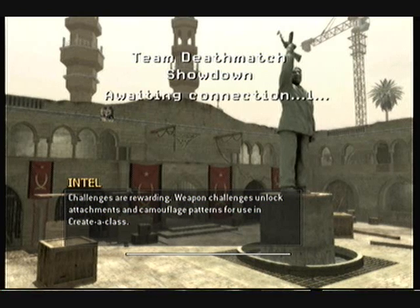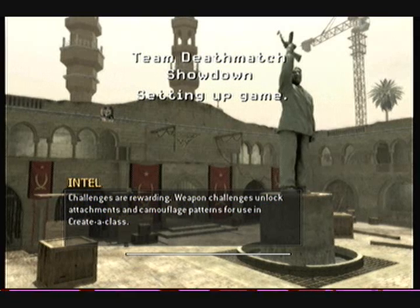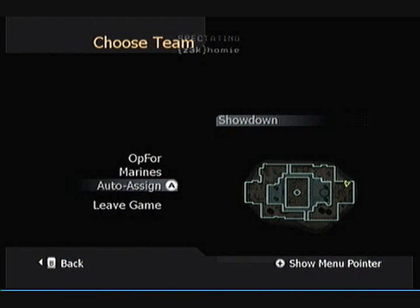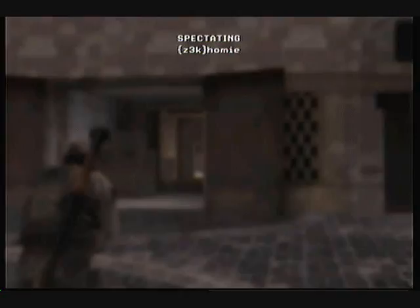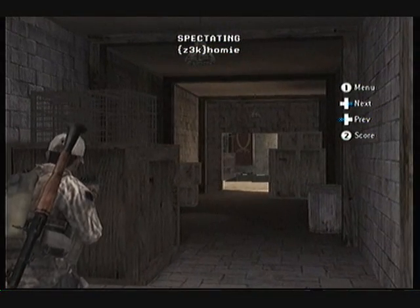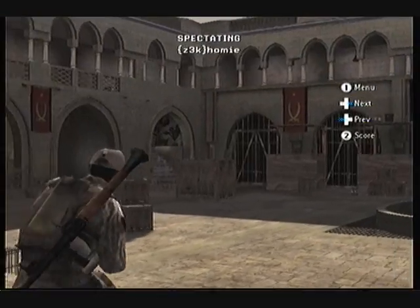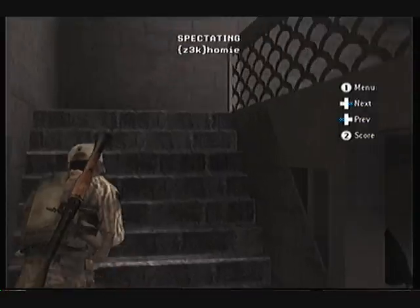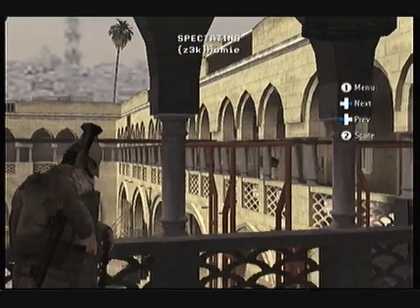We continue our glitches video with part 3. We're at the map showdown and let's see what glitches we have to do. Right now I'm gonna watch him do it first. Go up those stairs, then you run over here to where those orange things are.